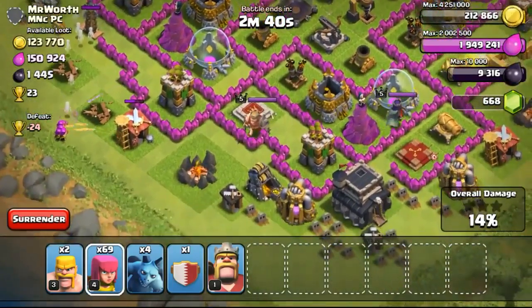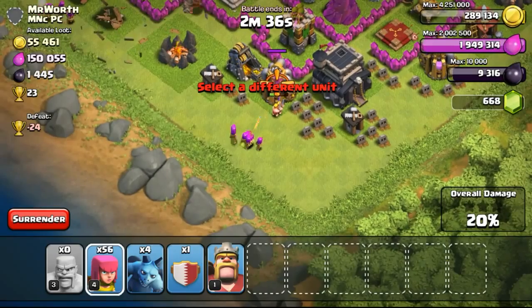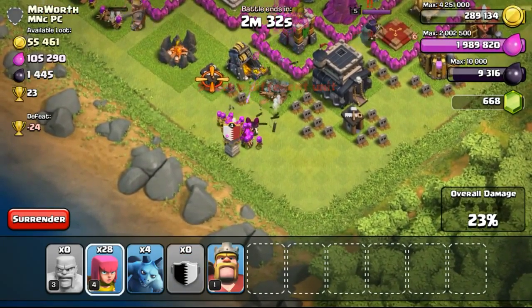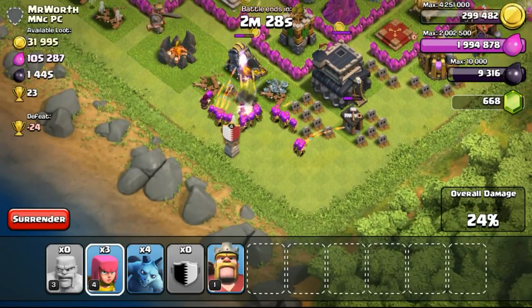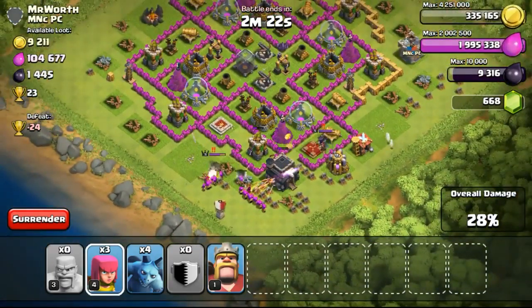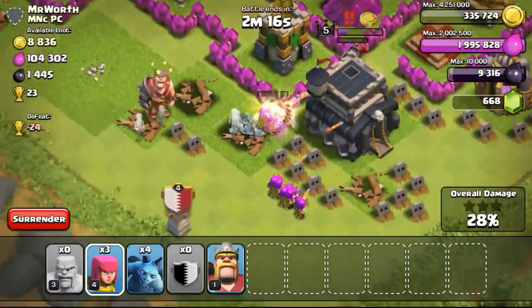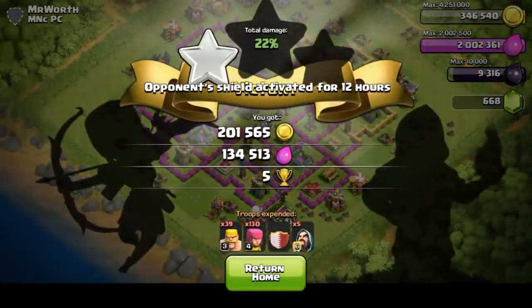I'm going ahead to try to take out the town hall because it's rather exposed, and there's another gold mine over there. However, there was the king on the left side and the queen on the right side. I was pretty certain the queen was going to take a shot on my barbarians when they got closer. But the queen took a shot on the wizard, and then the queen got taken down by my archers, and the archers all went down to take out the town hall.